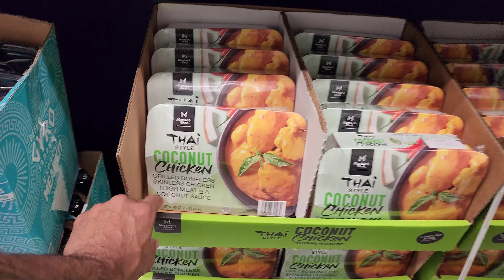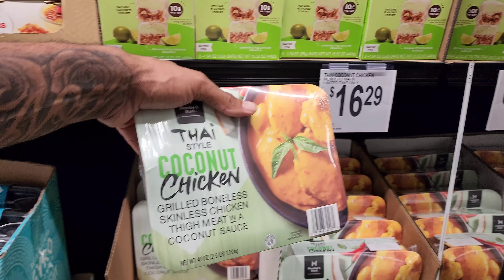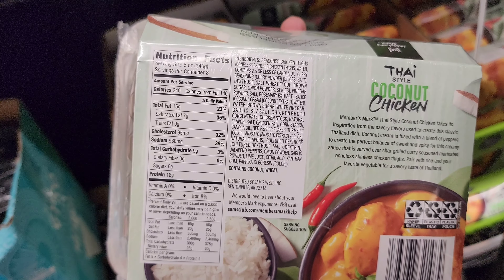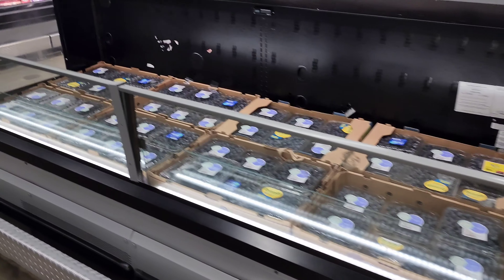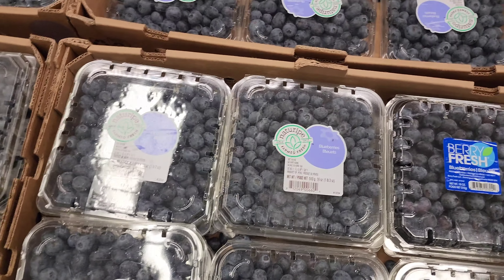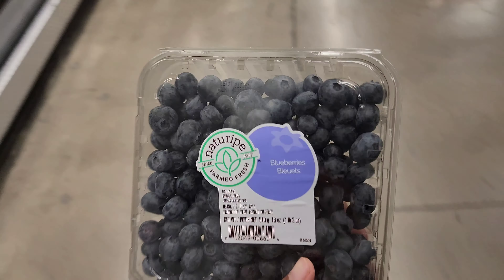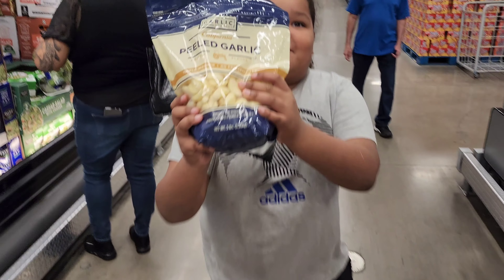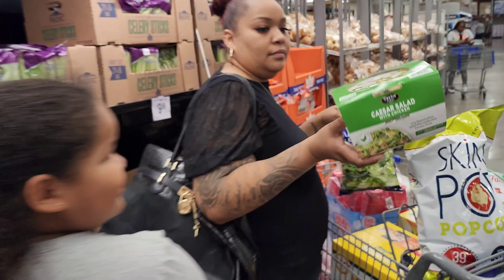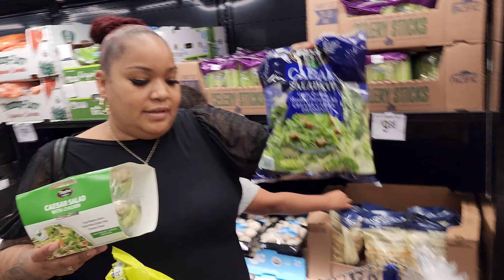We ended up getting Monster energy drinks and Powerade — grabbed two of those for the basket, filling up. There's the Vitamin Water — still less than a dollar each. We got one of those for $18.48. Shoutout Dashawn and Aliyah!